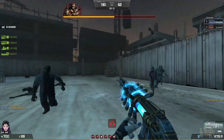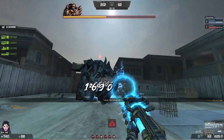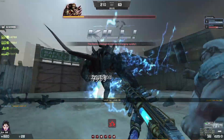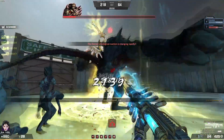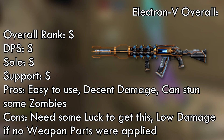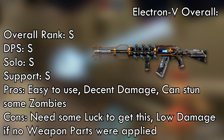You can already see the differences. Same as before — Electron V with weapon parts along with a secondary weapon with power up and critical is even more powerful. Now let's move on to the summary. I can say that this weapon is really useful in any game mode because it's pretty easy to use, thanks to the Electron Strap.